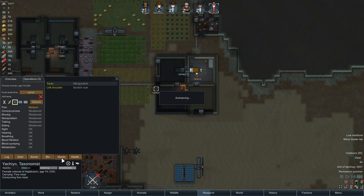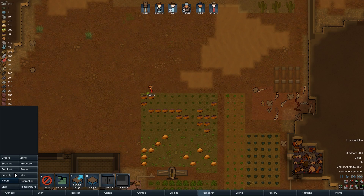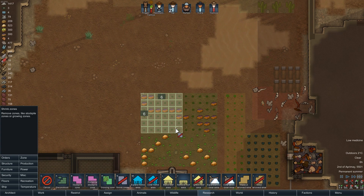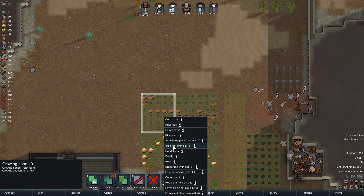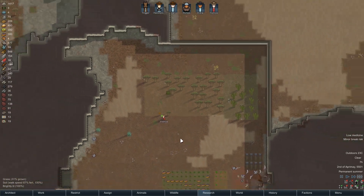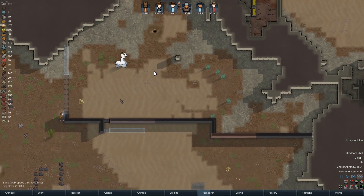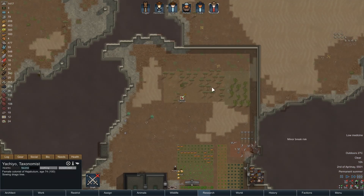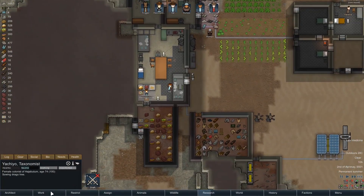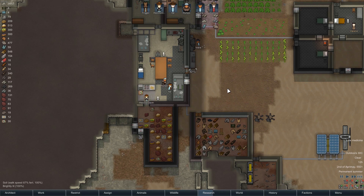Was that a close break? What are you thinking about breaking on? You know what, I'm going to shave back about half of this field and we're going to turn it into smoke leaf — start getting some drug production up and running. I'm going to put a low-level research on everybody, just in case someone's got a little bit of extra time, they can just hop on the research bench and knock a couple of points off the old research issues.